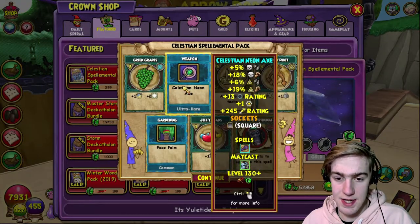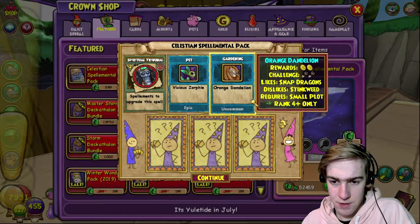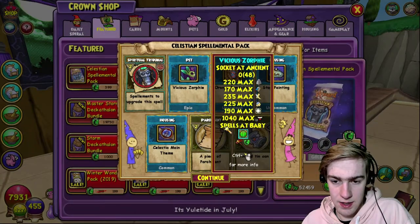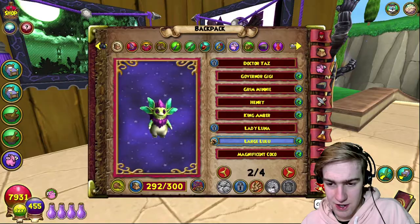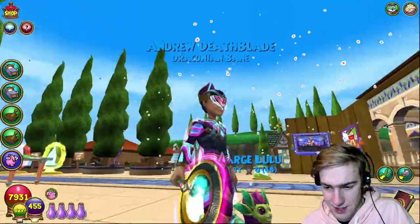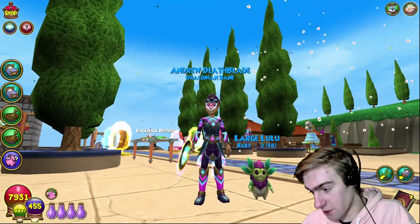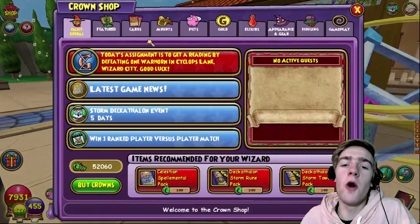Oh look, here's the death one - man, I'm dumb, I'm very dumb. Oh, there's a life one. This is the life pet. Let's see how he looks - there it is, large Lulu! Large Lulu, are you large? And there's your name, Lulu. I mean this one looks pretty cool, this one's pretty cute not gonna lie. More packs, yes please.